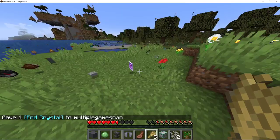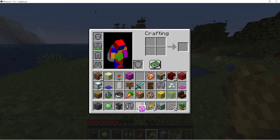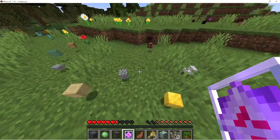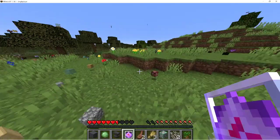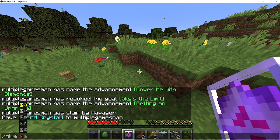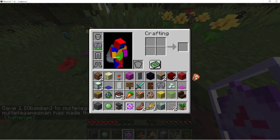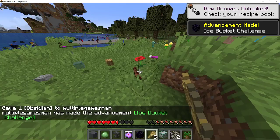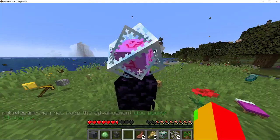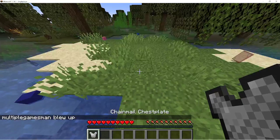Oh my gosh, what is that?! Oh my gosh — an end crystal, no way! I found an end crystal! Let me get rid of my useless elytra, I want an end crystal. Randomly I just got a piece of obsidian, which is really cool because that means I can use my end crystal! Nice — wow, I had no idea that would happen. Incredible, best thing ever.